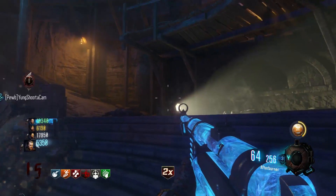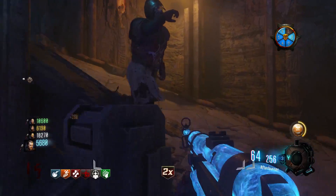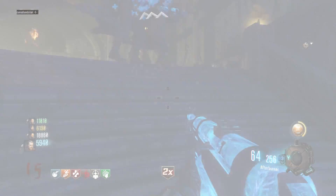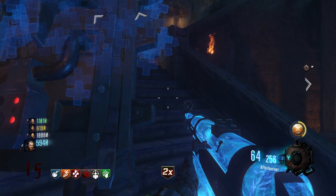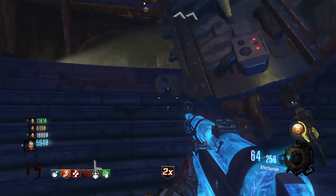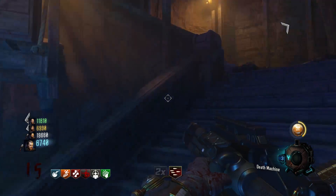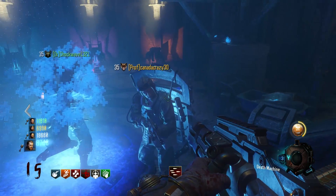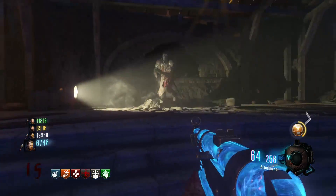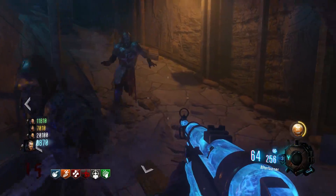There have been two previous episodes of the series on my channel — if you guys haven't seen those and want to see them, the link will be in the description below for both videos. In today's episode the two maps we are comparing are one map from Black Ops 3 and one from Black Ops 2. That Black Ops 2 map is also in Zombie Chronicles, and we all know what that map is — that map is Origins.